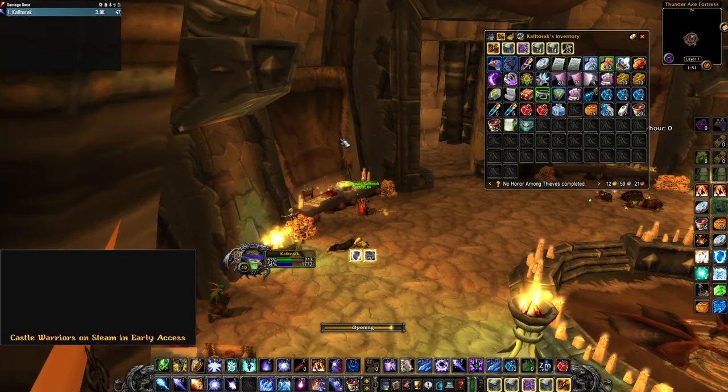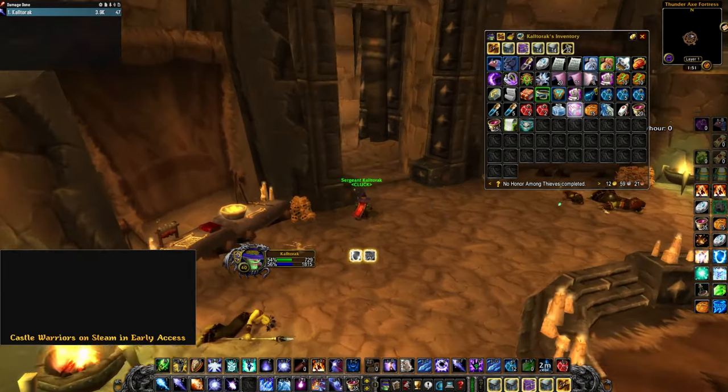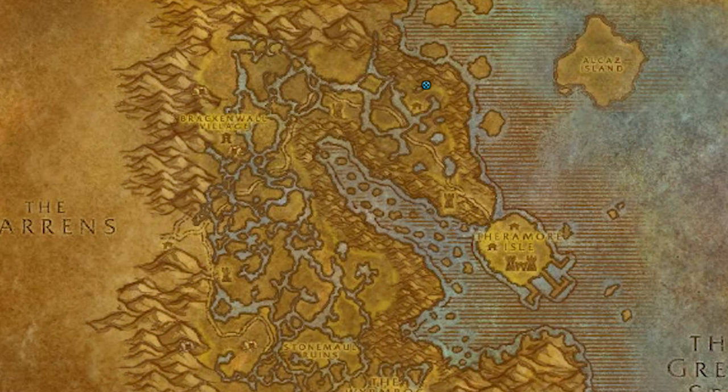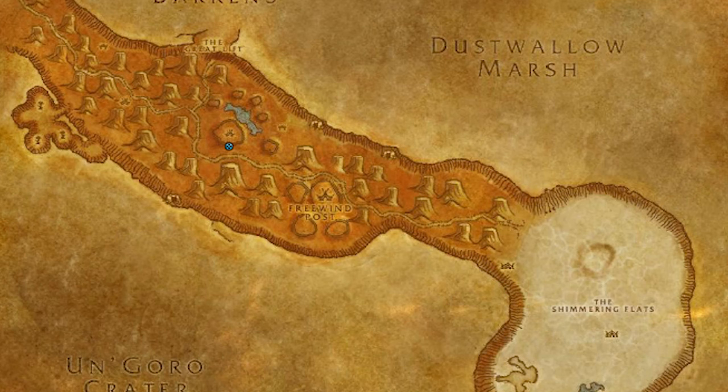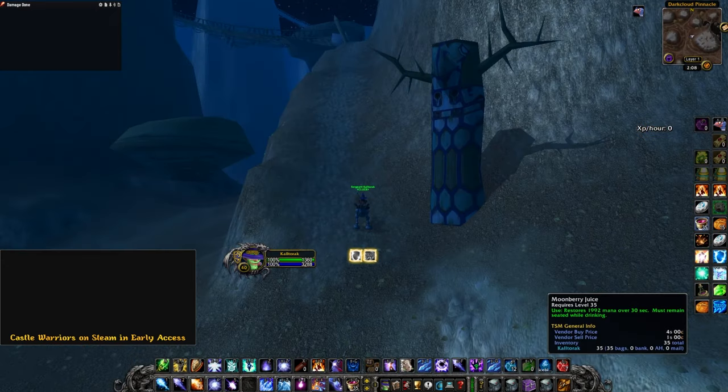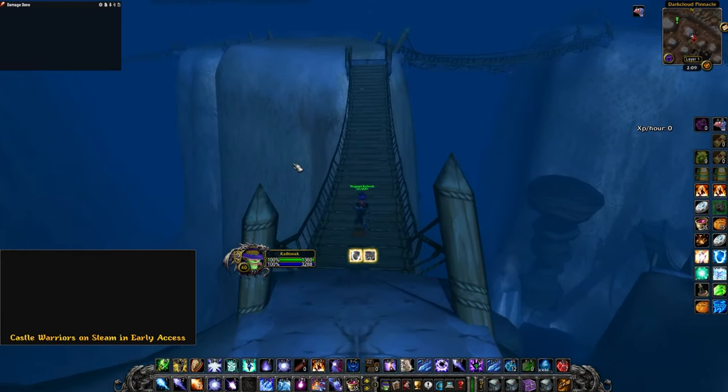The 8 Phase 2 book locations are the following. In Desolace, there is a book inside this big building at this location. At Dustwallow Marsh, there is a book at this Murloc camp here. For 1k Needles, you'll need to find it up here. You can access the top of this from the path to the west. Follow the bridges around until you get to the book.